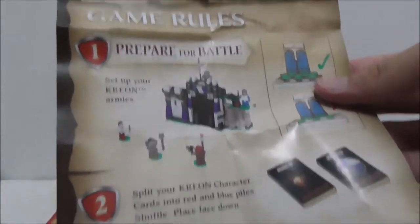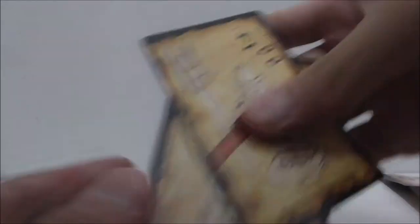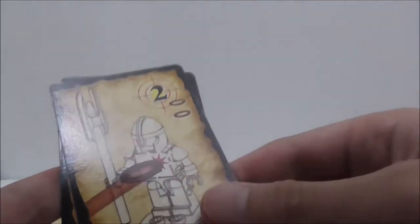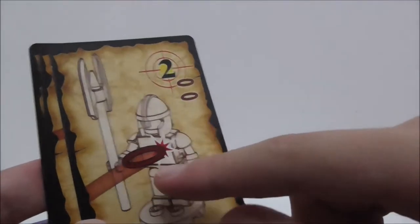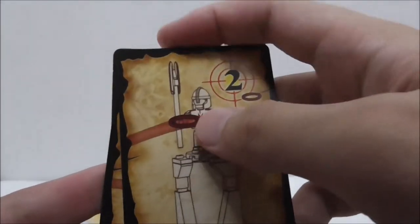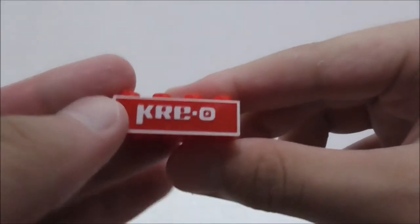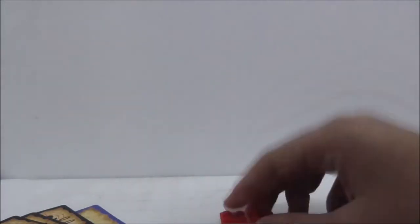This set also comes with a game rules sheet showing you how to play and all the rules. You've got Kre-O figure cards for the Orc with Mace and the Knight Pikesman. There are also game cards — one lets you use the crossbow to shoot the Knight Pikesman on the tower, and another lets you shoot down the tower using the crossbow. The set also comes with a Kre-O brick, just like all the other Kre-O sets.